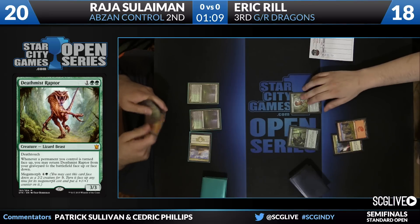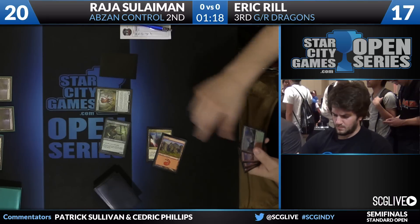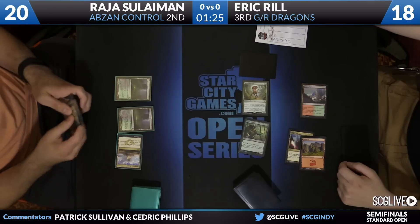You see the Siege Rhino and a Hero's Downfall in hand. Reel will take a point. Perhaps it's time for a Rabble Master? Looks like maybe a Den Protector. Here's an attack for three. Ravage Highlands will gain Reel life.